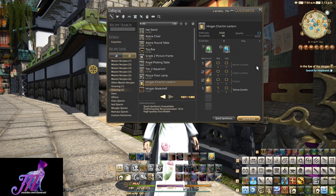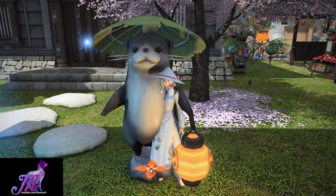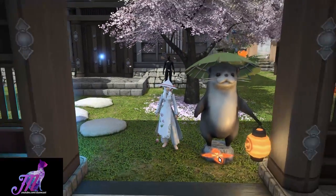Combine the Chochin Lantern with the other materials on the goldsmith recipe from before and you make yourself this stylish and humongous outdoors Odder Otter statue, complete with lantern.